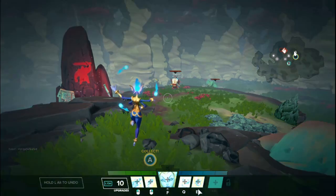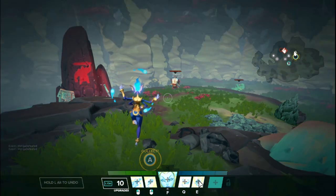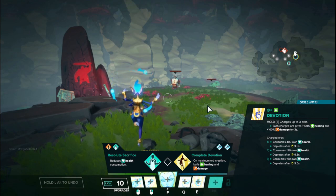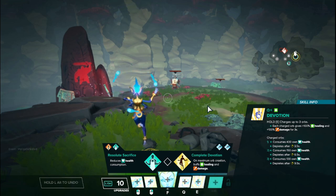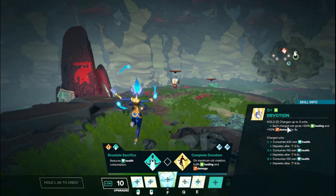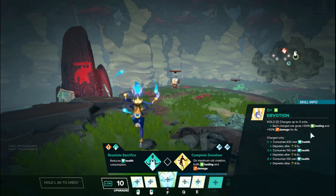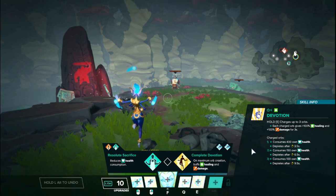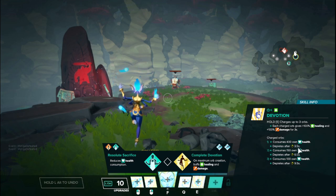We're going to start with Vidassi's E because this is her resource management. Her E is called Devotion. Hold down to charge up to 3 orbs. The orbs spin around your head and once they're charged they turn from blue to yellow. Each charged orb gives you 100% healing and 100% damage for 3 seconds. I want to clarify — this is not per orb. Each orb summoned increases the duration of the bonuses. It's not 300% and 300%, it's just 100% for longer. But the cost is that you are consuming your own health to gain these benefits. If you consume only 1 orb,